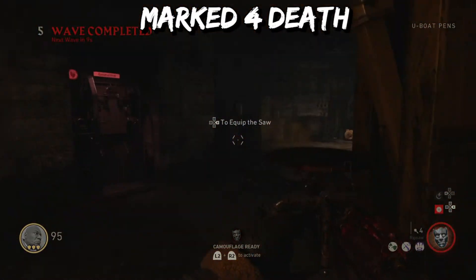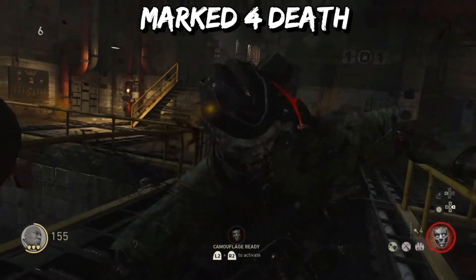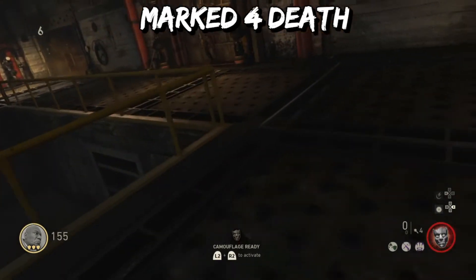Now to upgrade the Ripsaw, you need to do a hard melee and rip out the spine of the zombie. Some will have fuses that aren't lit up, like you see right here, and then other ones will have ones that are lit up red.